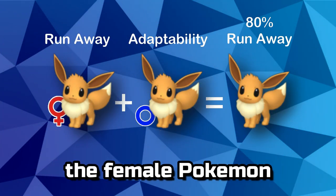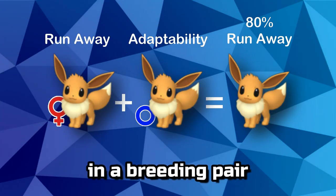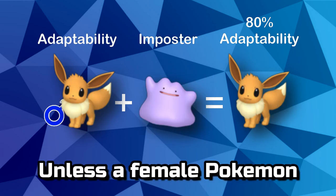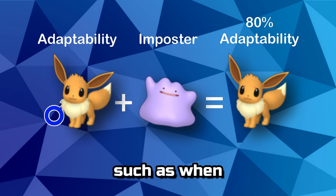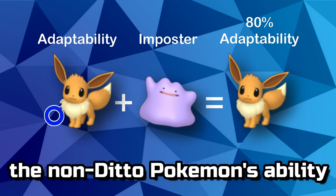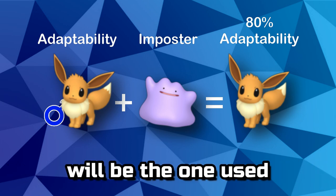When it comes to breeding, the female Pokémon in a breeding pair will always be the one to pass an ability, unless a female Pokémon is not involved, such as when breeding with Ditto, in which case the non-Ditto Pokémon's ability will be the one used.